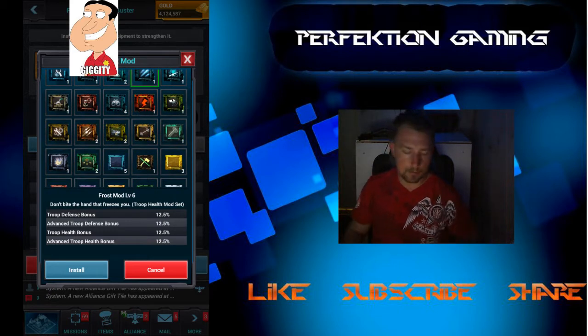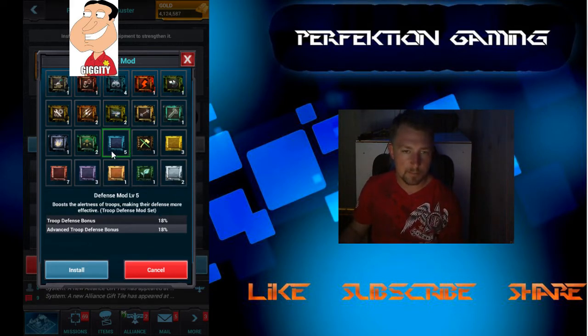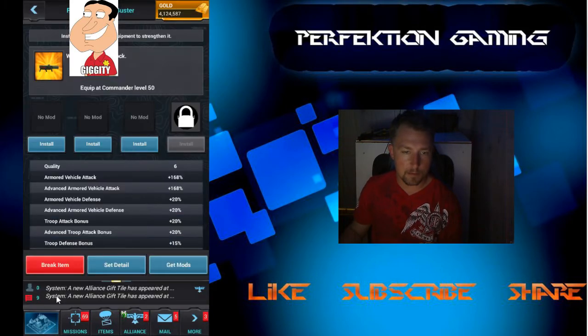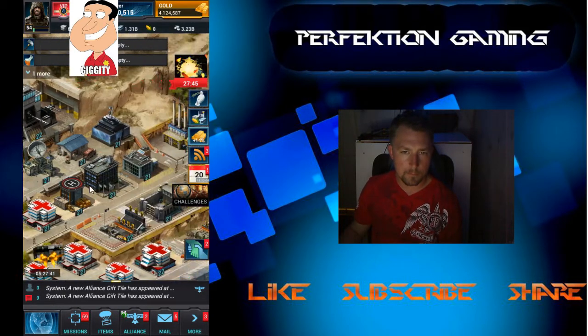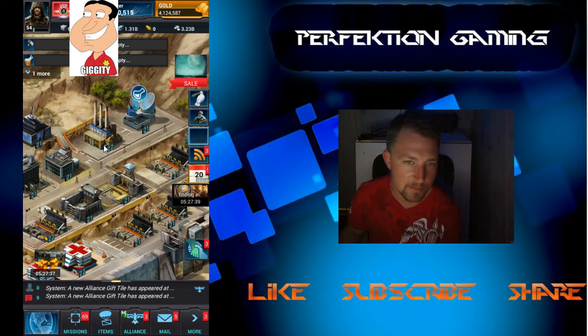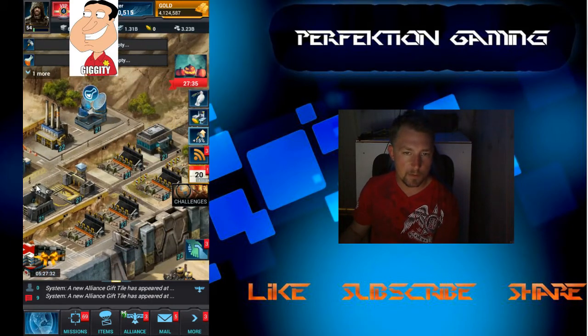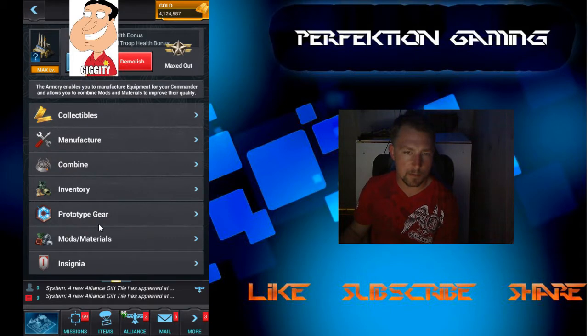I'm going to ask this guy real quick if he minds. We're definitely going to use a defense mod, but that's a level five — no, that's not going to work. Yeah, he said it's okay to use some gold, so cool. I'm going to proceed doing that. Buildings are at 22. I wouldn't level anything else up to 22 currently.